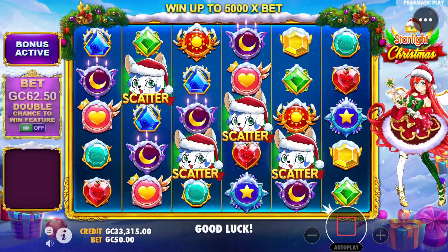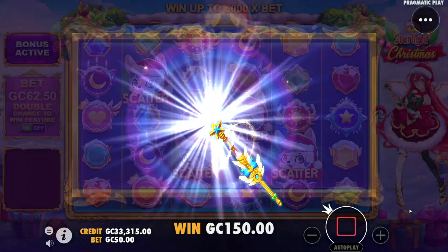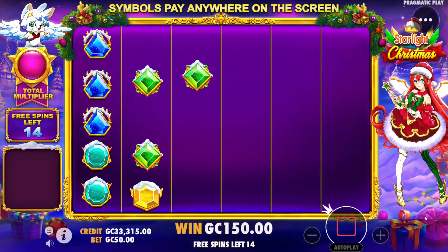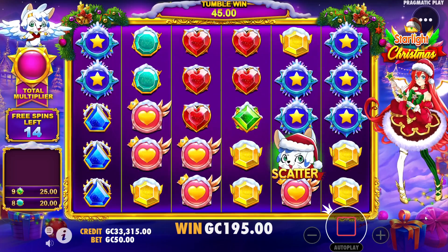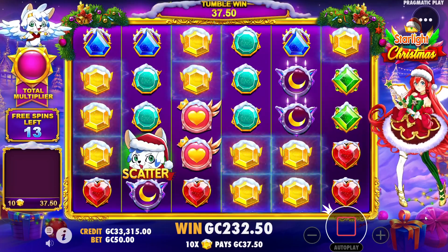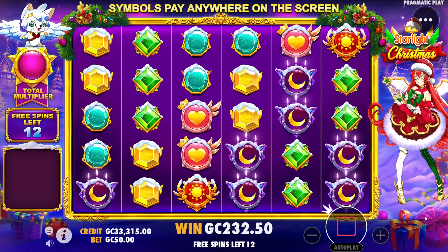We're gonna run that 5,000 coins right back — see if we can get a better turnout for this one. Not only are we playing with free coins they gave us at the beginning of the day, but we're also playing with the free coins from the win earlier, so it's just free coins on free coins. We'll see if we can turn them into more or maybe just give them back and have fun in the process — it's all good either way.